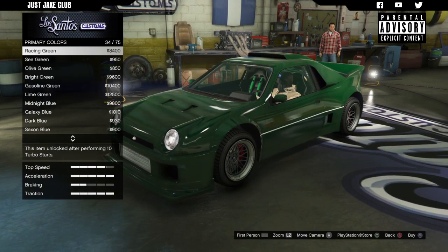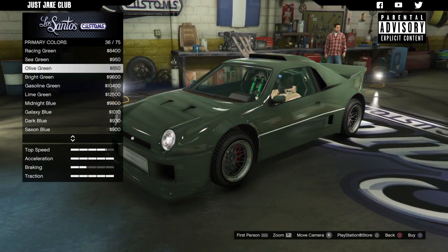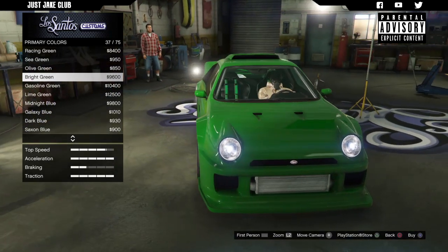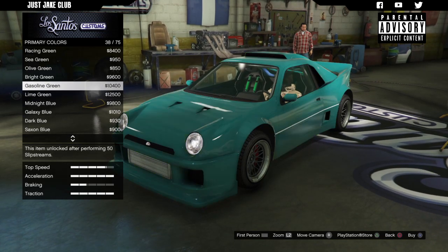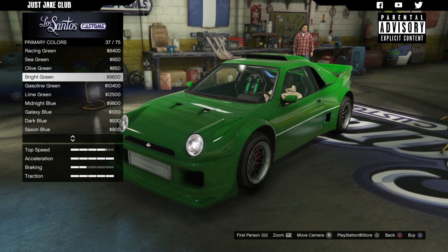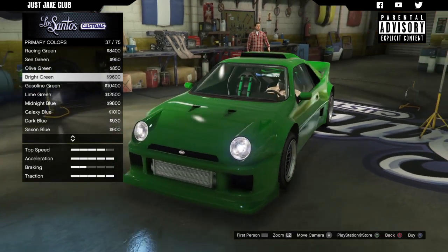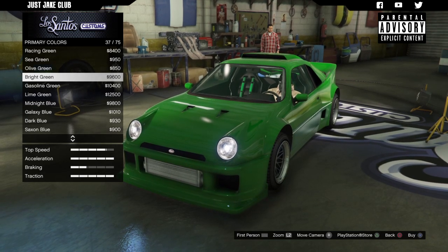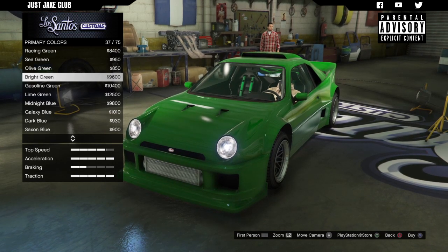Bright green is actually really nice and it suits the harnesses a little bit better than any other color I think. I don't think I've ever built a car with any shade of green from a review standpoint, so in that case I'm going to purchase bright green — it matches the harnesses perfectly. I'm going to go classic bright green.